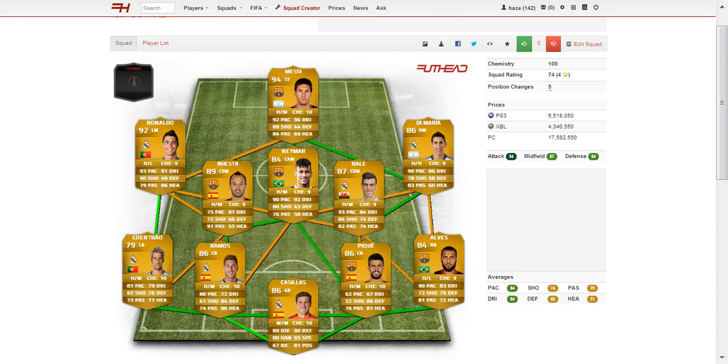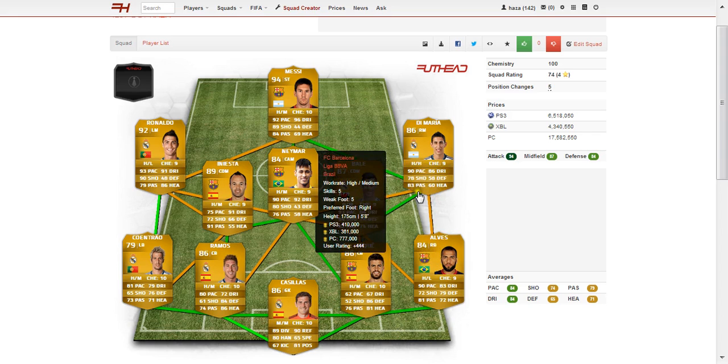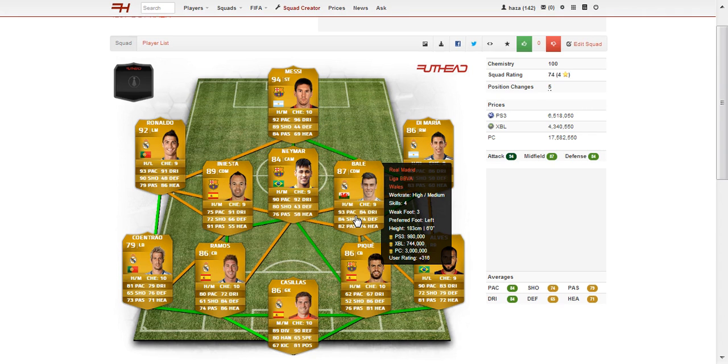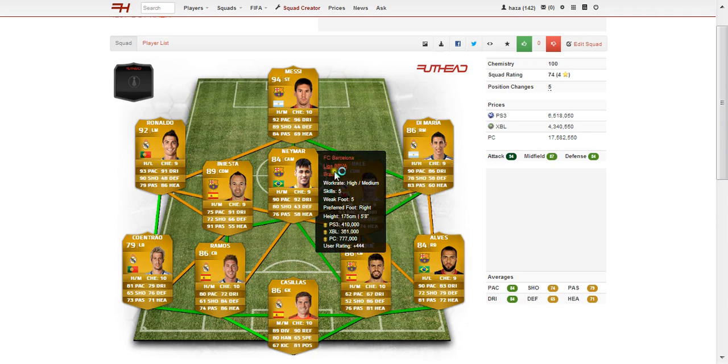Moving on to our CDMs, where we have two incredible players starting with Gareth Bale, who transferred from Tottenham Hotspur in the Premier League as you all know. He's 87 rated and this guy's converted him to a CDM. Very, very expensive — going to cost you about 800k — but just an all-round beast. He's got 93 pace, 84 dribbling, 84 shot, 74 defence, 82 passing and 74 heading.